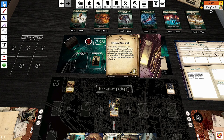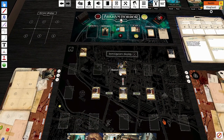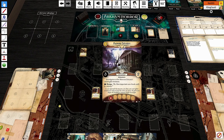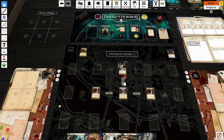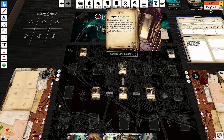Our act is 'Find a Way Inside.' Unfortunately, the entrance of the museum is kept locked at this late hour. A security guard is visible through the building's front windows, oblivious to his surroundings. Perhaps you can find a way to get his attention and convince him to let you in. Two clues to pass us through. The museum entrance, where we are, means we cannot gain resources. The entrance to the museum halls — the only connecting location — is locked and we cannot move into it. But the museum entrance gains, as an action: test fight five to attempt to break down the door. If successful, immediately advance to act one B.